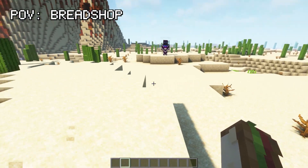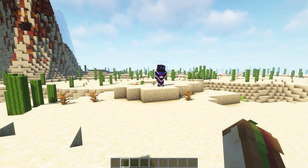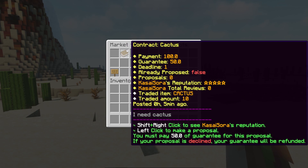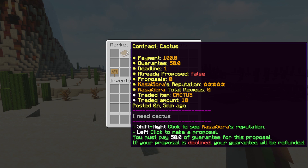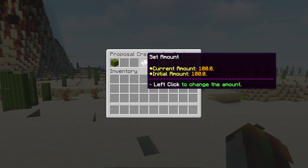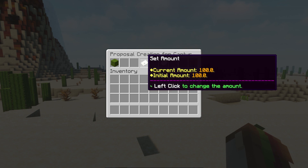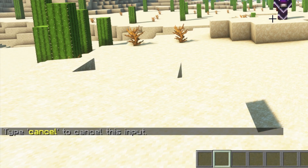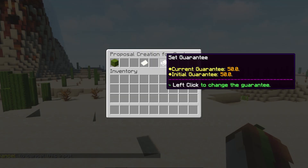Here we are on my second Minecraft account. Casasora just created a contract, so I'm going to type /contract again, go to the Contract Market, and choose Trade Contract. And there it is — the contract is called Cactus. You can see the Payment Amount, the Guarantee, the Deadline, whose contract it is, the type of item wanted — just everything. At the bottom it also says you must pay 50 in Guarantee for this proposal; if your proposal is declined, your Guarantee will be refunded. Let's left click and do a proposal. Over here you can actually change the amount — the Guarantee, and also the amount you will get paid. Casasora initially said 100, but I want 150, so I changed the amount to 150.